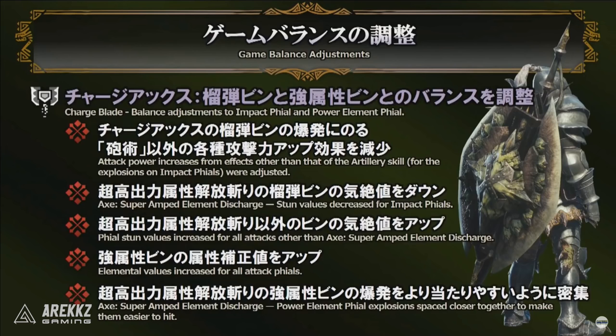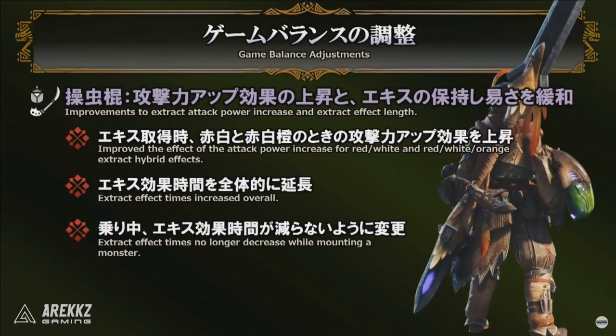On the elemental Charge Blade front, elemental values have been increased for all attack phials, trying to increase the potency of elemental type Charge Blades rather than just defaulting to impact. This should incentivize broader weapon use beyond just sticking to something like the Diablos Tyrannis. The Super Amped Element Discharge for element type phials also now has the explosions spaced closer together, making it easier to land the full hit — previously they spread too wide and you'd only catch part of the burst.